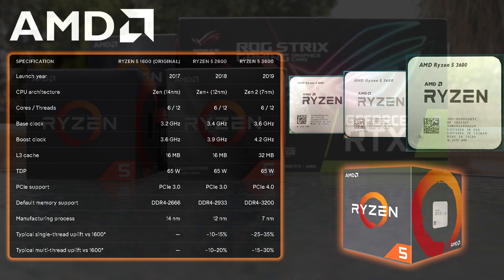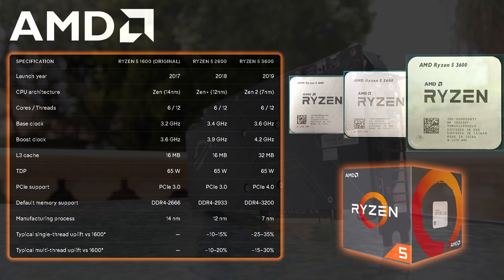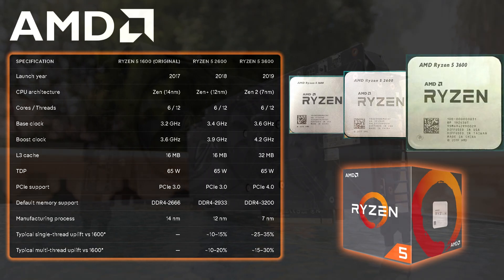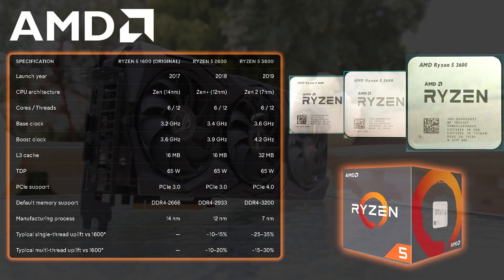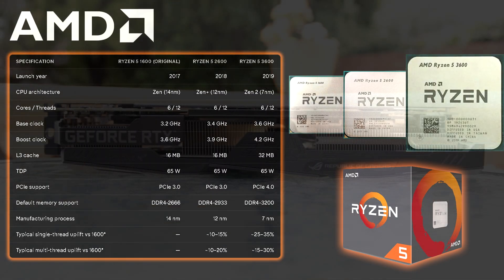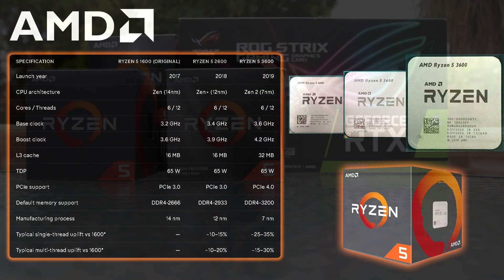There's a slight difference in default memory support: the 1600 supports DDR4 up to 2666MHz, the 2600 up to 2933MHz, and the 3600 up to 3200MHz — keeping in mind you can tweak these with XMP. For single-thread performance uplift, we're looking at 10-15% between the 1600 and 2600, and 25-35% between the 1600 and 3600, with similar values for multi-threading.